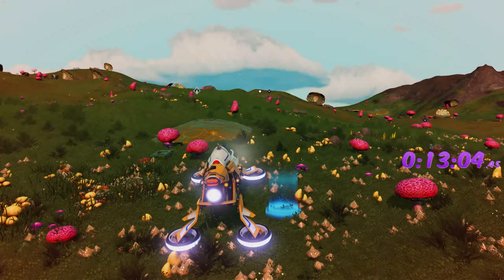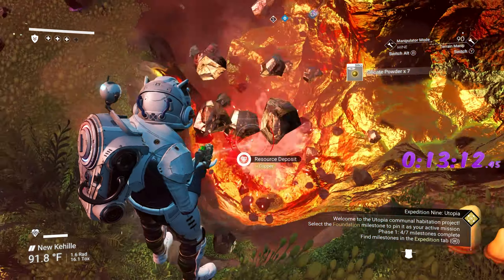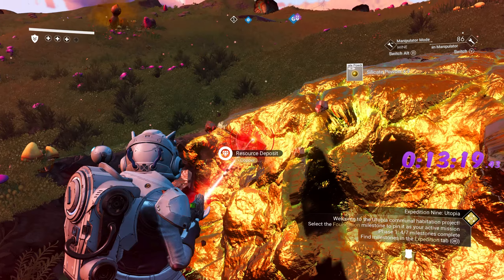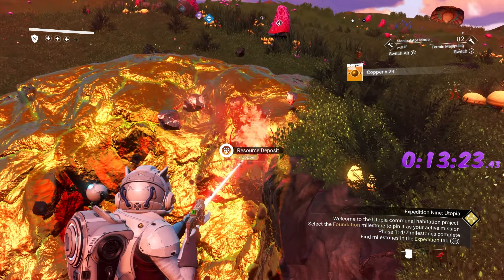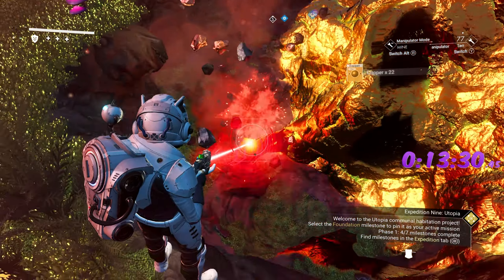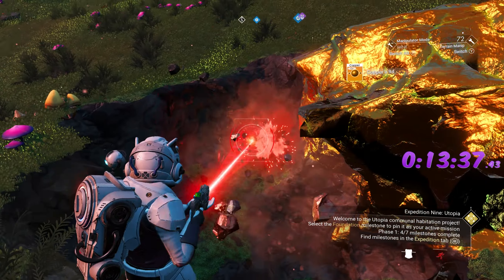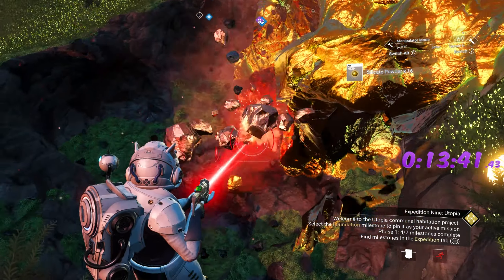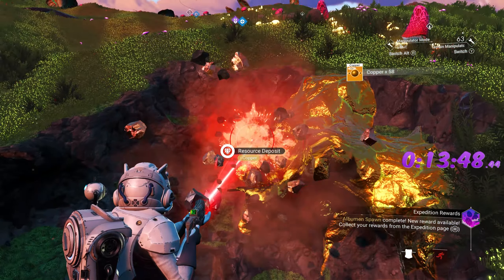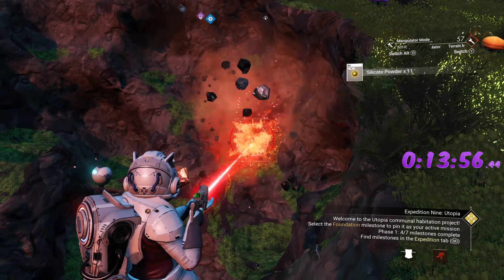Wait, there's some copper up there — there are a couple of them! Using the medium terrain manipulator size — you can use the smaller size if you want more resources, but it takes longer to empty the deposit. You're trading time for a little more copper. I always go with medium size because we have five planets to visit and five chances to get copper. Also, on the third planet with all the sentinels, I'd recommend not spending too much time.